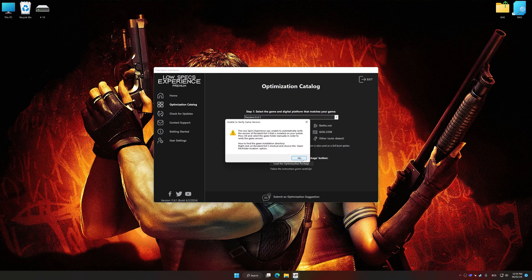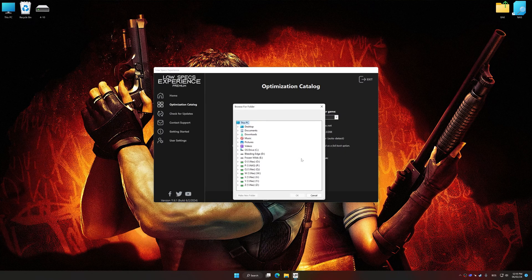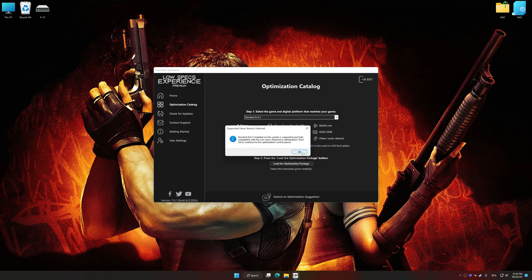If Low Specs Experience does not automatically detect a supported game version on your system, manually select the game installation directory, press OK, and the optimization control panel will load.